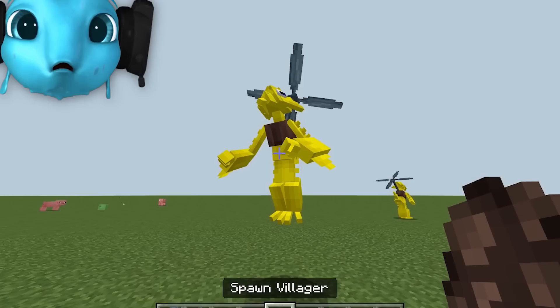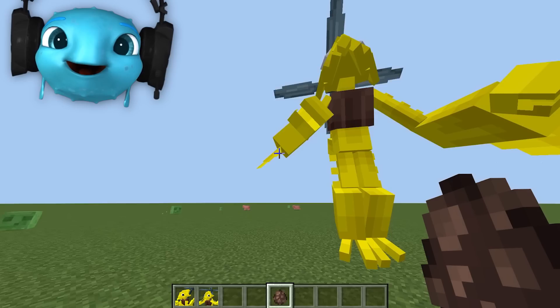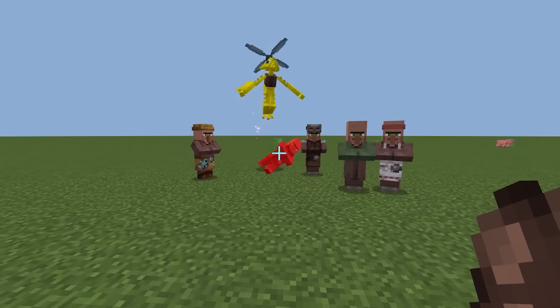Whoa! That's insane! I didn't even know you could do stuff like this in Minecraft. He's floating! Let me see what happens when he attacks — he fly attacks them! Oh my gosh! I spawn a bunch of them and he just fly attacks all of them!